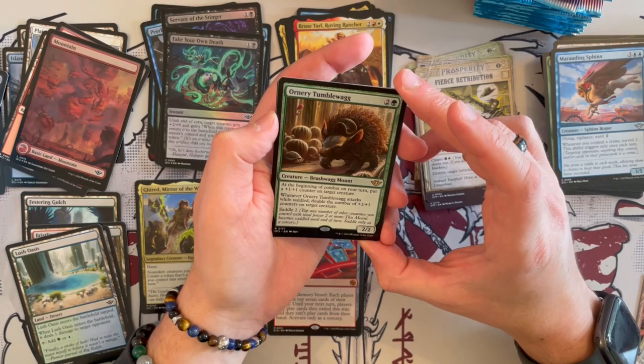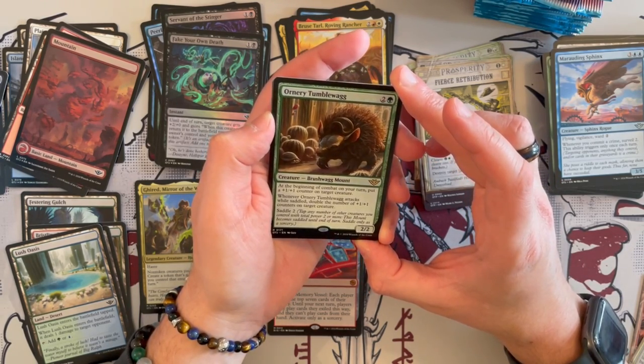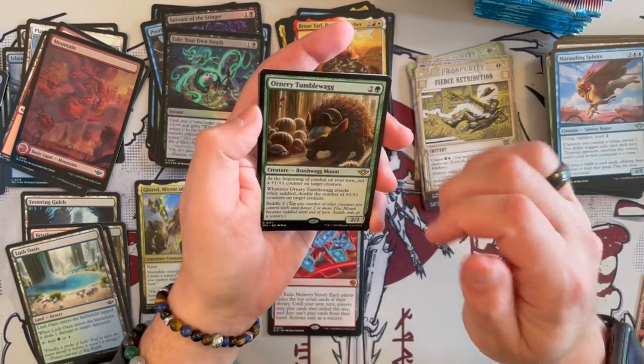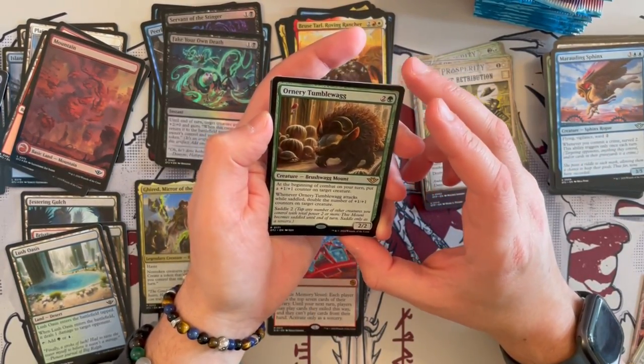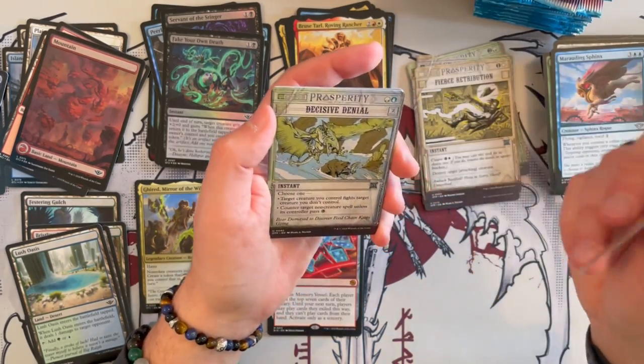And we have Ornery Tumblewag — a 2/2 Brushwagg Mount. At the beginning of combat on your turn, put a plus 1, plus 1 counter on any target creature — very good. Then whenever it attacks while saddled — it only needs saddle 2 — double the number of plus 1, plus 1 counters on target creature. That is insane — very, very good.